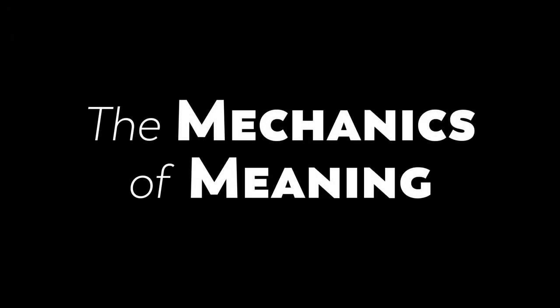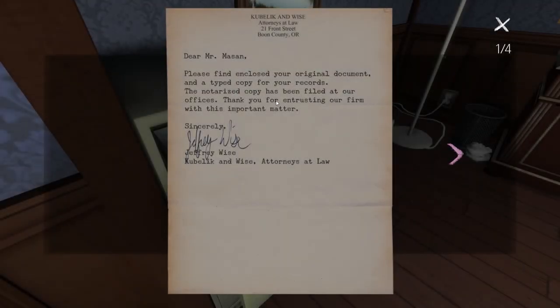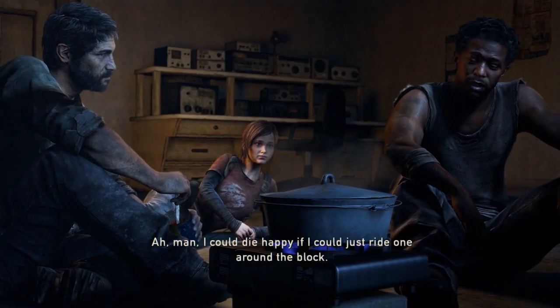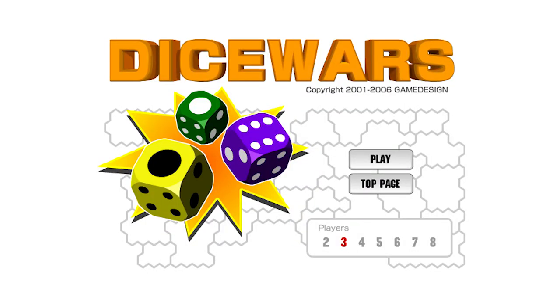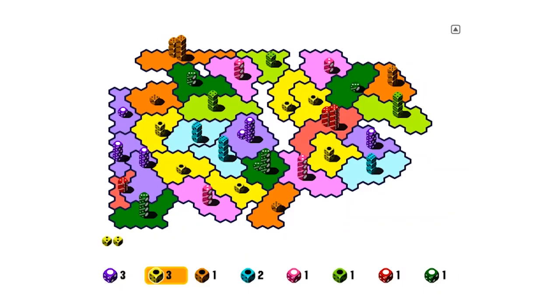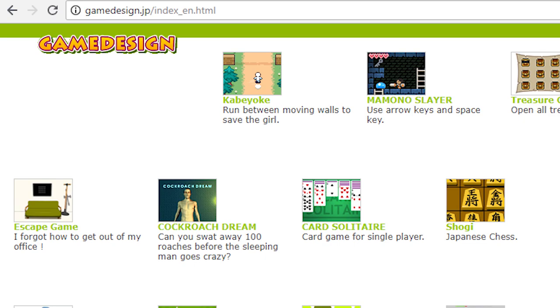Welcome to episode 1 of the Mechanics of Meaning. You might have thought that for the first episode we would take a look at a really story-heavy, narrative-driven game, but no. Today we're going to talk about Dice Wars, a browser-based flash game made by a site called Gamedesign.jp.